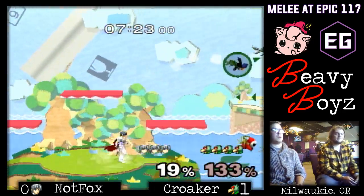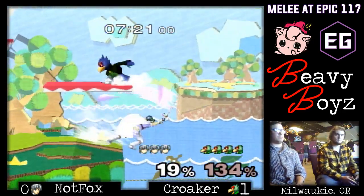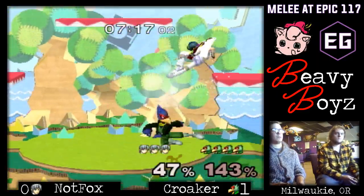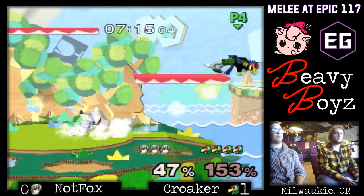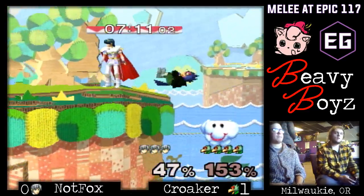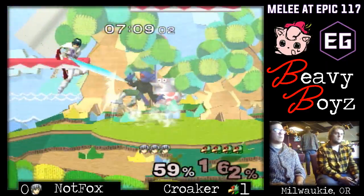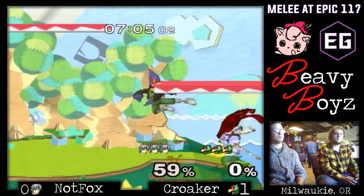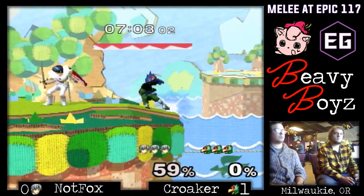Okay, set him up. Good reverse wavedash. He could've turned that into something — even if he grabbed the ledge, could've used an up-tilt or something to set up a hit from the platform. Kroker is really taking advantage of having Randall there. Knotfox isn't getting that far behind though — 60% is not that bad.